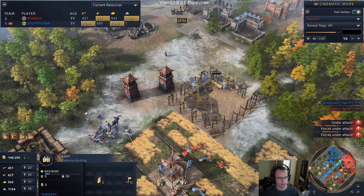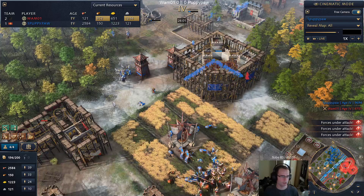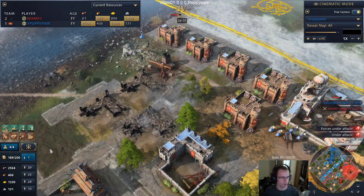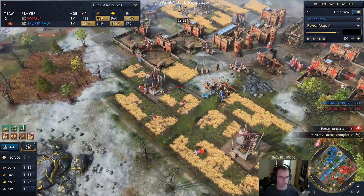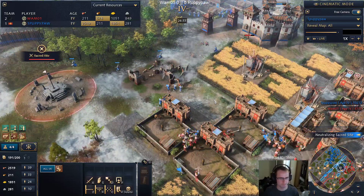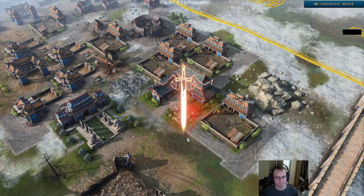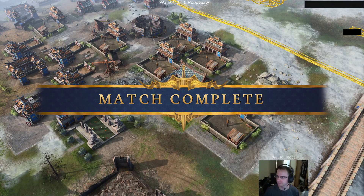The supplies in the bank kind of tell the story here - China boomed better, China has a strong late game. Wham is down to 90 villagers so he lost about 30 villagers so far. He lost his university and is trying to hold on. This area is the only secure location for him. More units coming through from Puppy, a defensive keep from Wham, but I just don't think it's going to matter. We're up to three bombards. Well, GG - the first game is over. Puppypaw wins game one on mirror random.